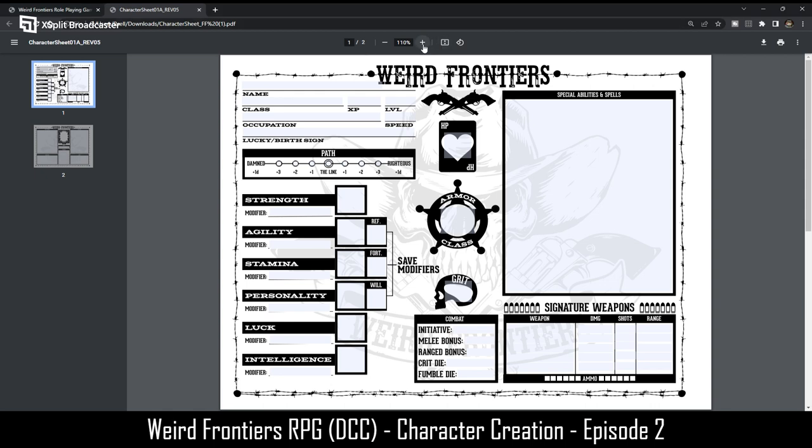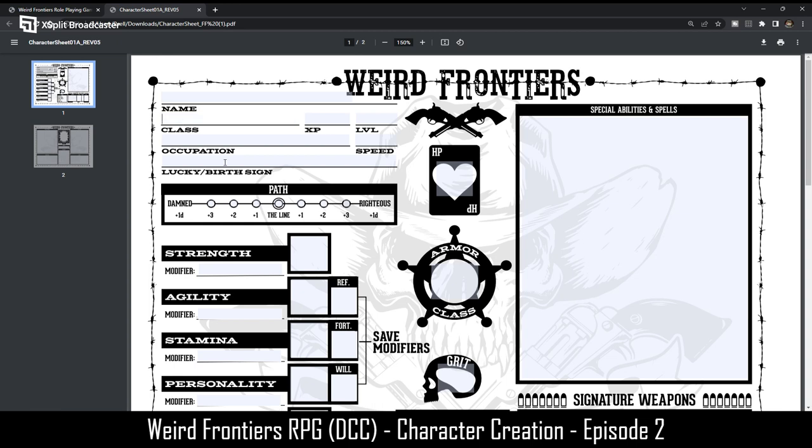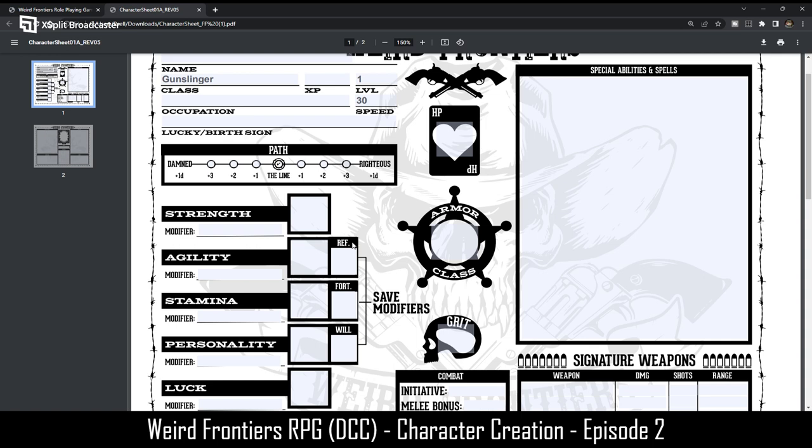Here's the character sheet — it is form fillable. I'm thinking of making a very generic class here, so I'm going to start off with a gunslinger and see how everything else rolls out. Maybe he or she won't be a very good gunslinger to begin with. This is going to be a first level character. Speed is their movement rate, and almost all humans is 30. The path is going to be on the line, and now I'm going to roll the dice.